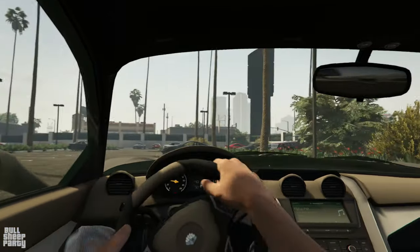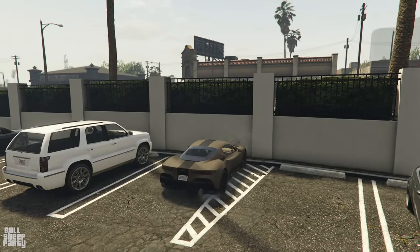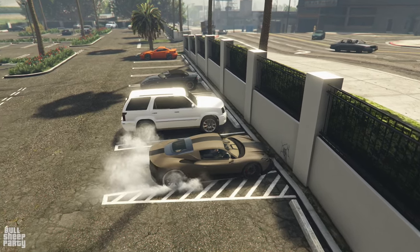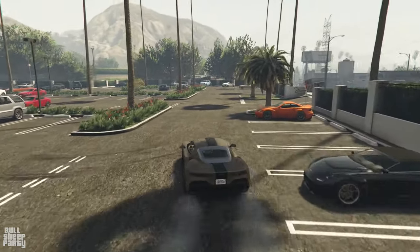With that out of the way, let's see what type of drivetrain we are dealing with here with the Lumpadari. It should come to no surprise, since this is a sports car — it's a rear-wheel drive type of deal.